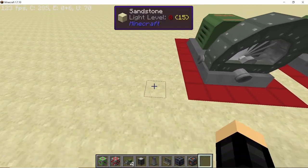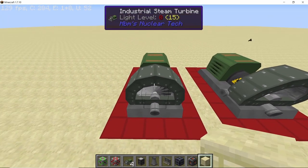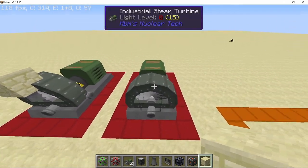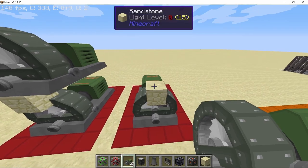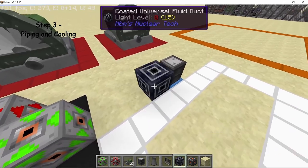Grab any temporary block, find the hitbox of the turbine, and shift-click the temporary block to place it there. Do this on the other turbine as well, since we're having four turbines total and they will be stacked on top of each other. Place one turbine here and another turbine there, then get rid of the temporary blocks.